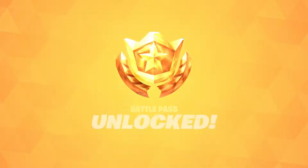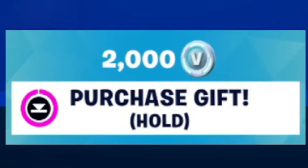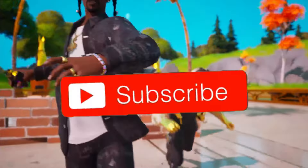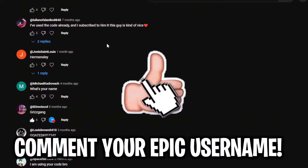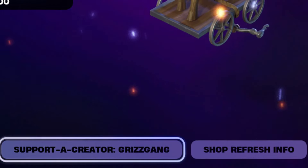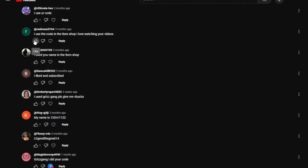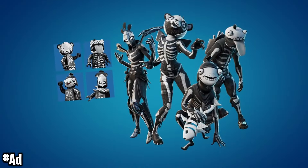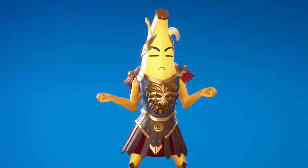New Fortnite Season is finally here and I'm hooking subscribers up with skins, emotes and much much more. If you want to be hooked up, subscribe to the channel with post notifications turned on and comment your Epic name username down below in the comment section. Shoutout to everyone that's been using supporter creator code GRIZGANG in the item shop — it directly supports the channel, and if you let me know you're using my code in the comments, maybe I'll hook you up with the Skull Squad pack and even throw in 600 V-Bucks. Shoutout to everyone using GRIZGANG — thank you so much.